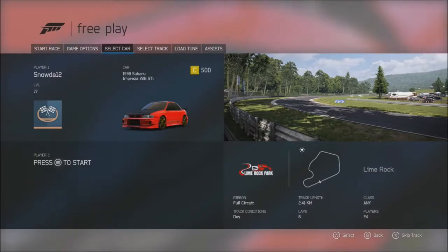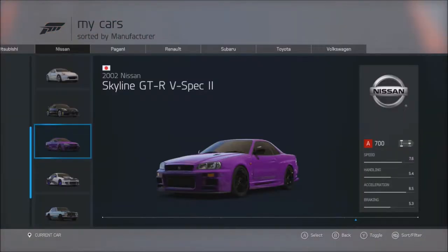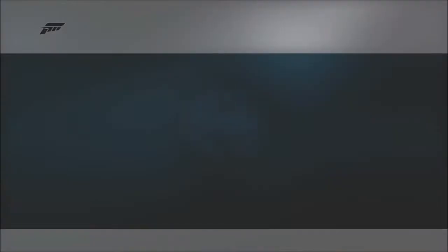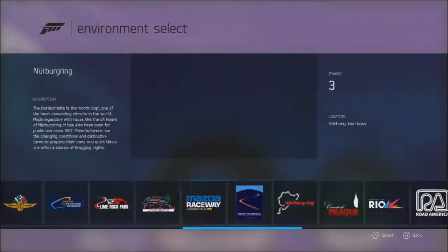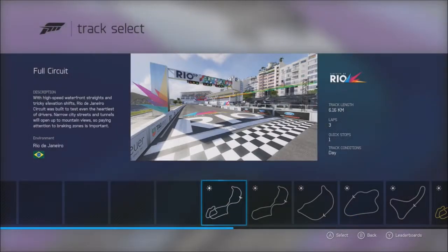We're going to hit free play first, and I also got a request to drive a Nissan Skyline. I think that's the Nissan Skyline — there we go, that's it. So we'll jump in that. Okay, we're going to go for a random track, and we'll do the full circuit.